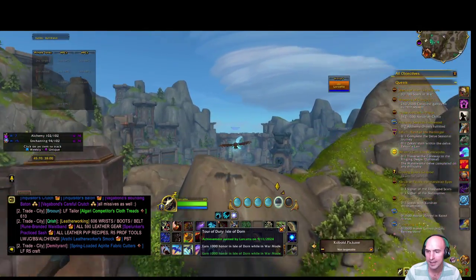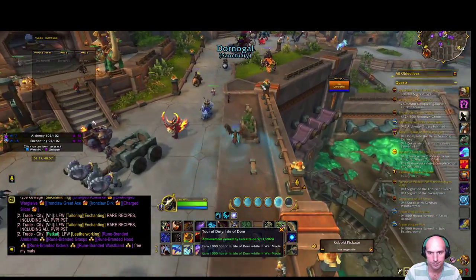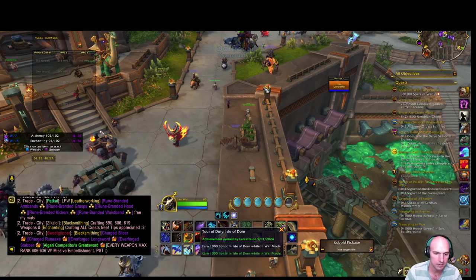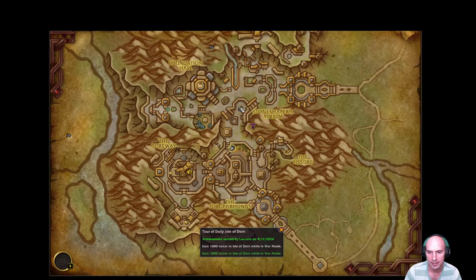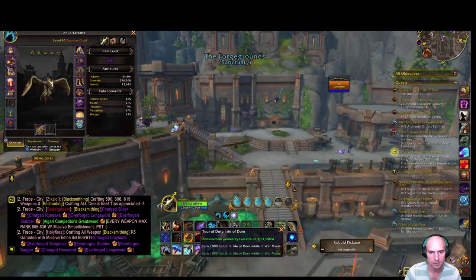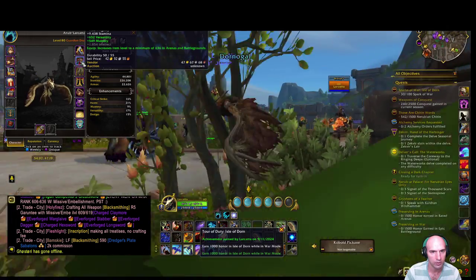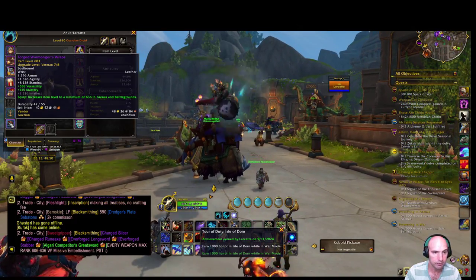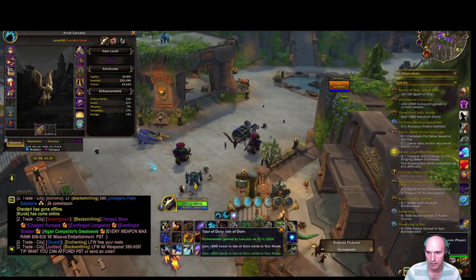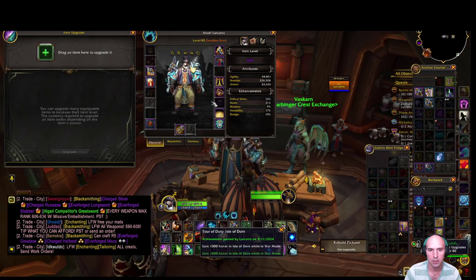So that's how you can gear an alt really quickly. I mean, that took what, five minutes? And if you do that every couple of times you can get quite the gear. I've replaced pieces with bloody tokens, replaced with 593 and 603 veteran gear. I can just go over here now and upgrade this - put a bad boy in here, we have some carved harbingers, and there we are.